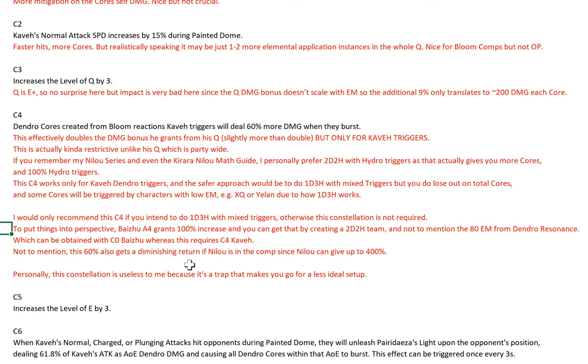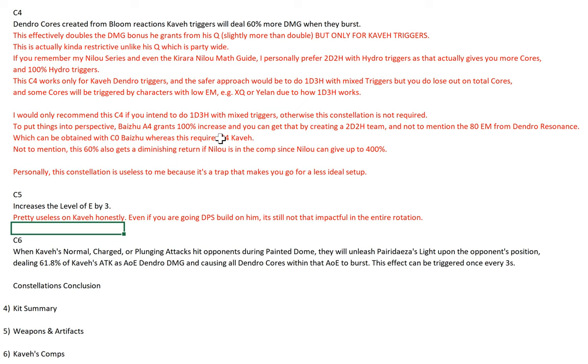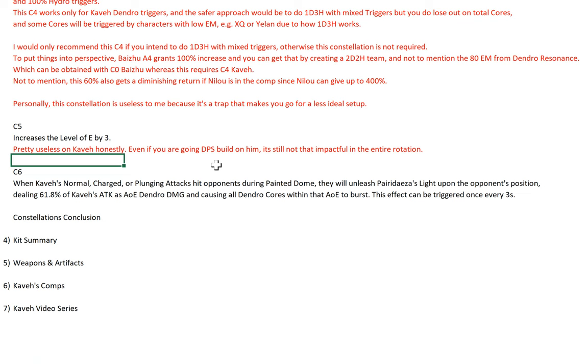C5 is pretty bad, pretty useless as well. I can't decide whether C4 is worse or C5 is worse — I think C4 is worse. Because if you go full Hydro trigger, C4 is absolutely useless. And even if you go DPS build on him, it's still not that impactful in your entire rotation, because it's just increasing the E damage. It doesn't have super high E damage to begin with. C5 has always been the worst slot typically. C3 usually has slightly better effect than C5 in terms of value.